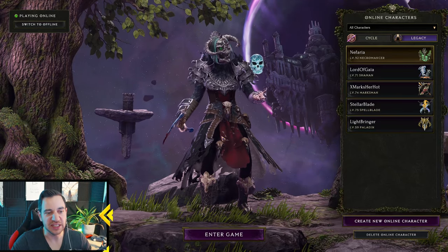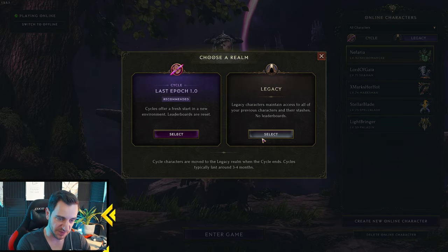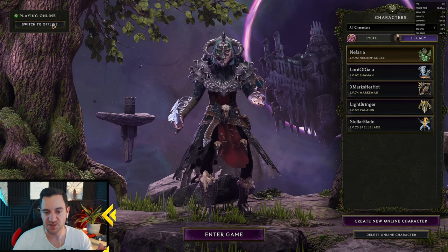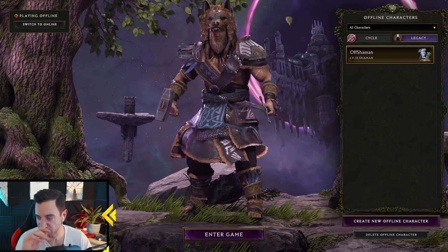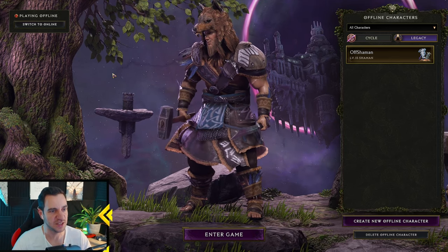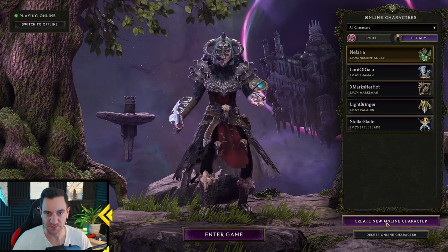Other than that, it's pretty much the same as any other game — you have characters and classes. You want to decide between an offline and online character. You can play offline but then you don't have access to cosmetics or even your full stash. I have one offline character because when the game launched the servers were down, but I never touched it again. You don't have access to your online character stashes offline, so just go with online — that's the best thing. Click 'Create Online Character' — very simple.